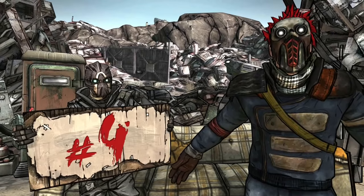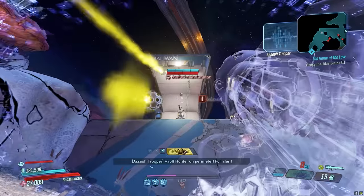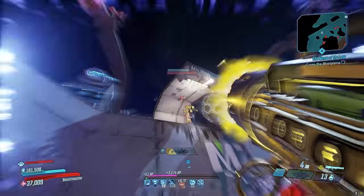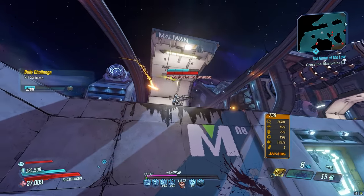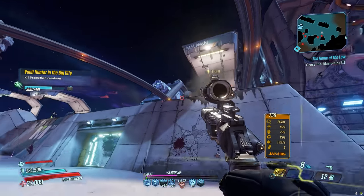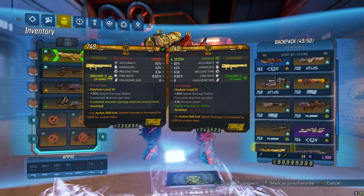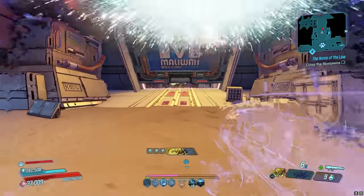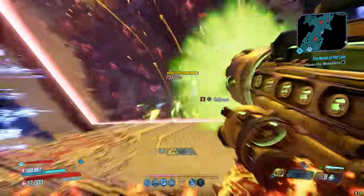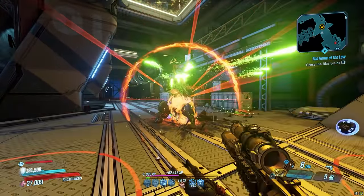Coming in at number 4 is the Hive. This launcher returns from Borderlands 2, where it was well known for its ability to swap with the Lady Fist to do stupid damage. That trick returns in Borderlands 3 but using the Unforgiven instead — you shoot this launcher and then swap immediately to the Unforgiven pistol, and each of the Hive projectiles that land crits will deal massively increased damage. This is especially strong for Flak with Megavore, as that makes every single shot a critical hit. The Hive can drop in either Radiation or Corrosive in this game. The Hive drops from Princess Tarantella the Second in the Splinterlands on Pandora.